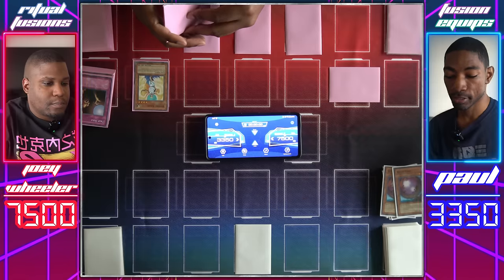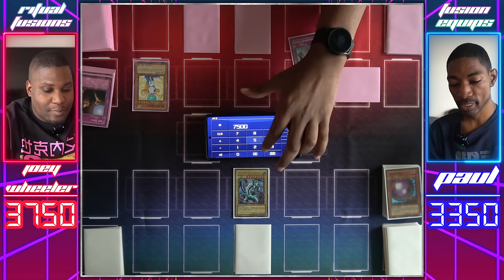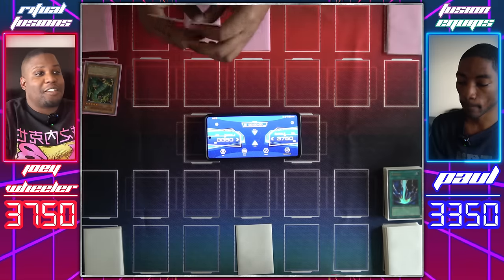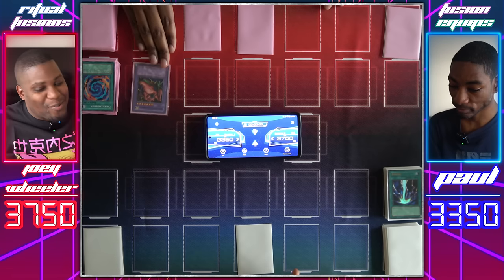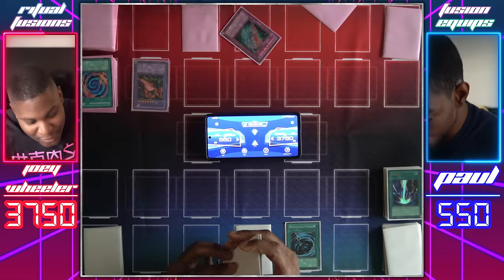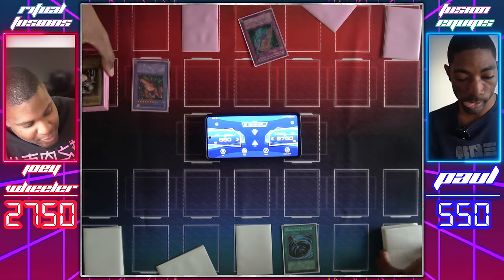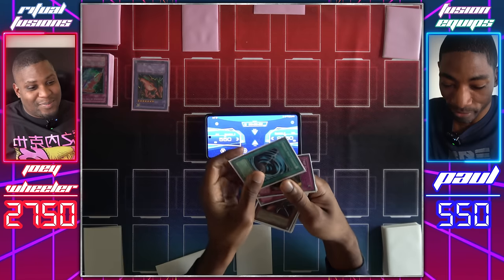Draw. Shining Angel attacks your face down — it's the Giant Germ. It takes 500 damage and I summon up to two more Giant Germs from my deck. Set a monster face down and end my turn. I'll tribute my two Giant Germs — a series first — my Blue Eyes White Dragon! I'll activate Solemn Judgment, paying half. I activate Raigeki — got my Shining Angels, hitting two of them. End my turn. Draw. Discard Thunder Dragon to add two more. Play Polymerization using Thunder Dragons to make Twin-Headed Thunder Dragon — attack directly. I draw. Mystical Space Typhoon on this face down card. I'll chain it — Exchange of the Spirit! I do in fact have fifteen or more cards in my grave — fifteen exact. Our decks go to the graveyard. We swap our graveyards with our decks.